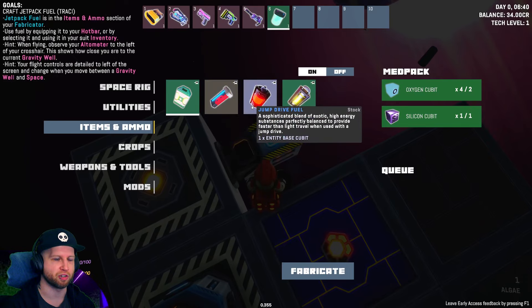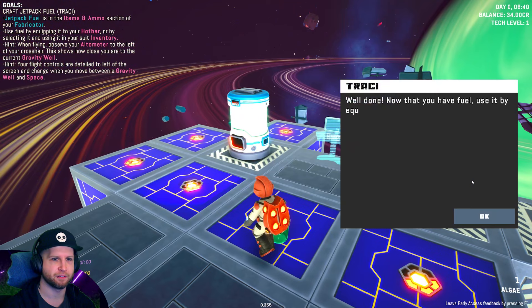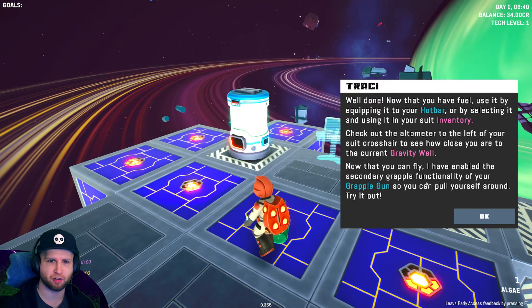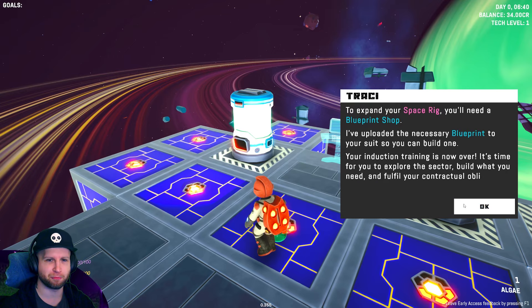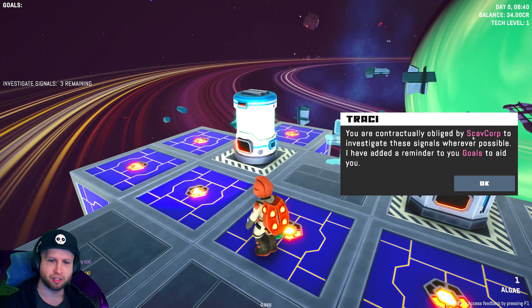Med pack, laser charge, jump drive fuel, jetpack fuel - there we go. You can queue a few things. Now that you have fuel you can equip it on your hotbar or by selecting it in the inventory menu. Check out the altometer to the left of your suit crosshair to see how close you are to the current gravity well - each place has its own gravity well. Your introduction training is now over - that didn't take 20 minutes at all. It's time to explore the sector and fulfill your Scav Corp contract.